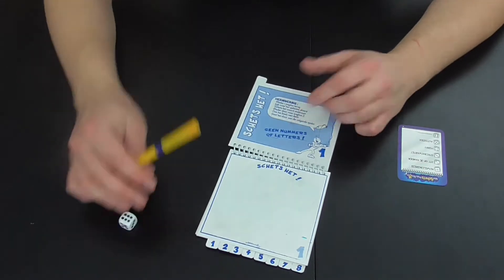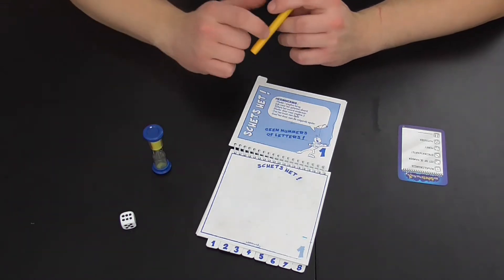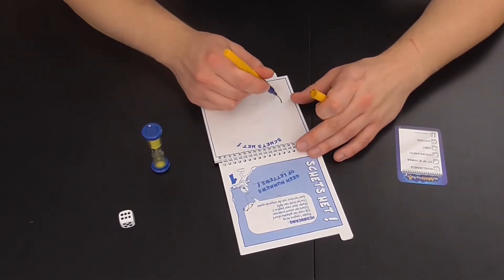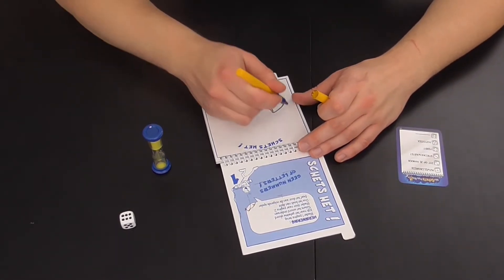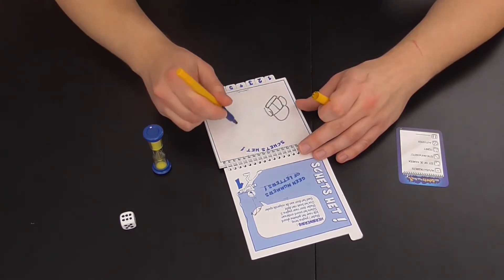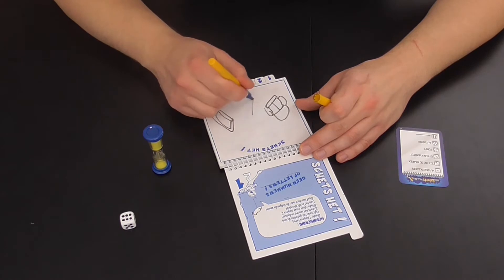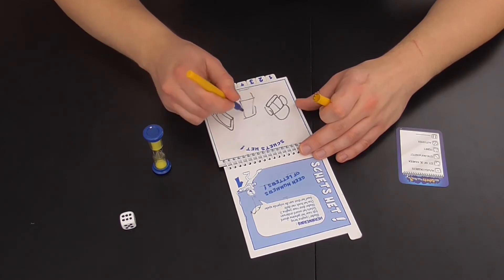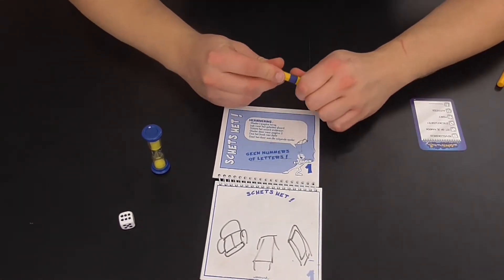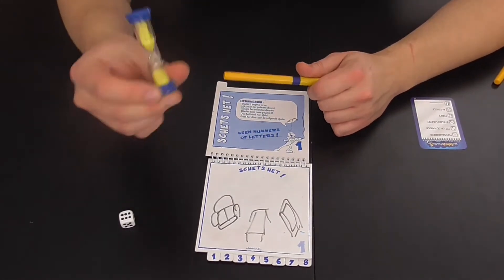Hoe dan ook, op een gegeven moment gaat iemand iets moeten tekenen. Normaal gesproken ga je de zandloper omdraaien, en dan heb je een minuut om het woord te tekenen. De schetsen zullen het eerder zijn. Wat ga ik hier schetsen? Ik ga heel slecht tekenen — wat natuurlijk niet het geval is — en dit moet mijn woonkamer voorstellen: een zetel, een tafel en een tv. Nu heb ik nog tijd genoeg over.